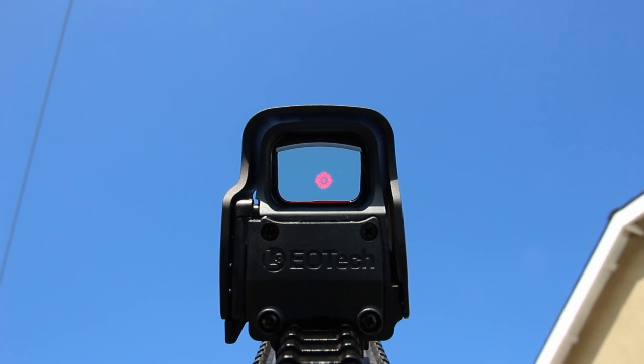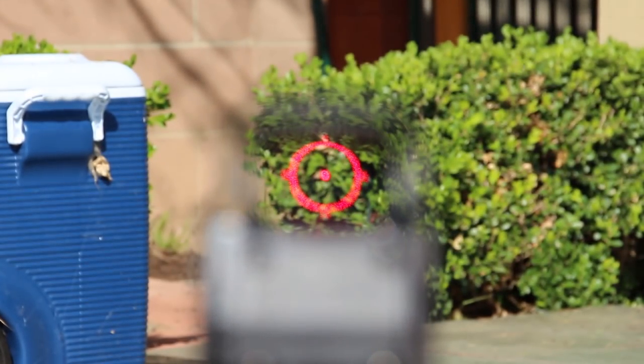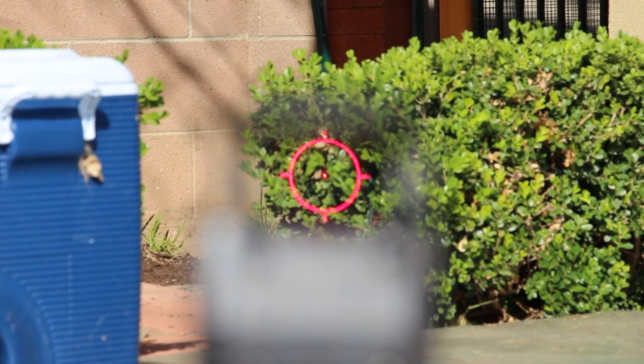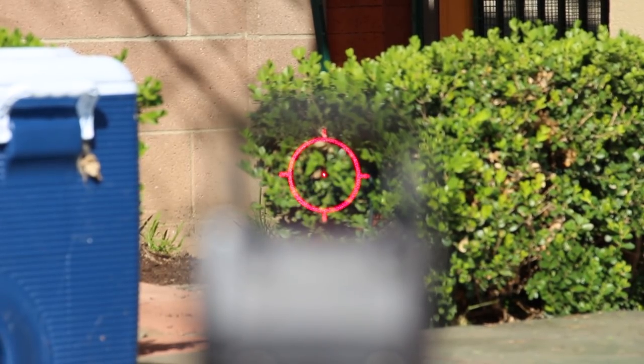I have an actual EOTech sight here with a camera mounted behind it. What I'm going to do is change the focal point so that we're looking past the optic. Because the lens is fairly wide on this camera, I can almost completely remove the EOTech housing from the image altogether, which is very similar to the effect you would have with two-eyes-open aiming. All of a sudden the massive housing around the EOTech sight becomes far less of an issue — I can see that Red Dot perfectly, I can see my targets perfectly, and it's just not obstructing my vision.